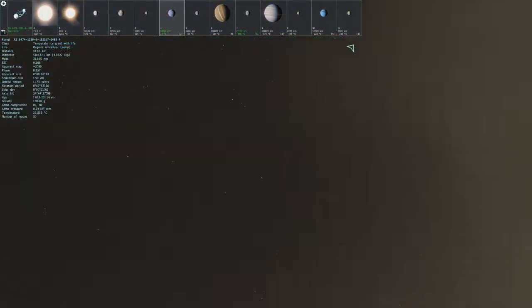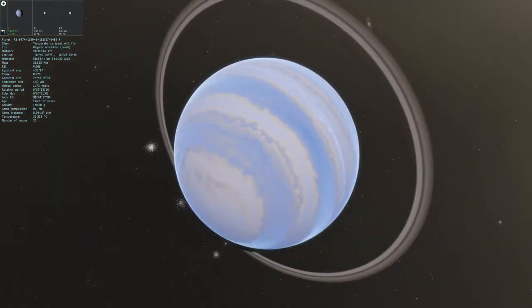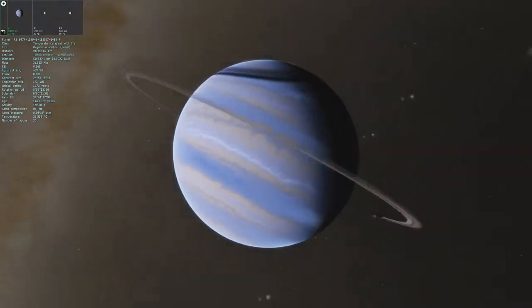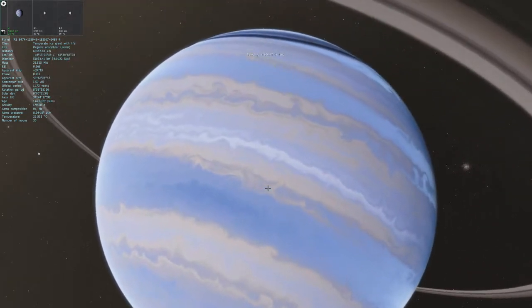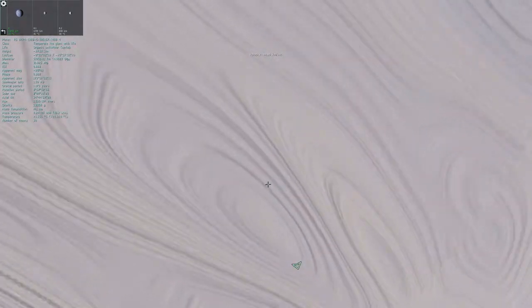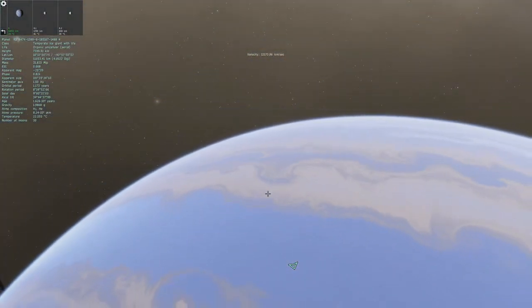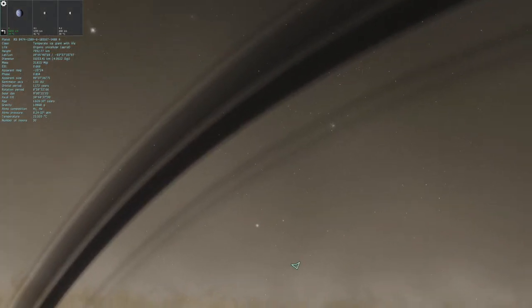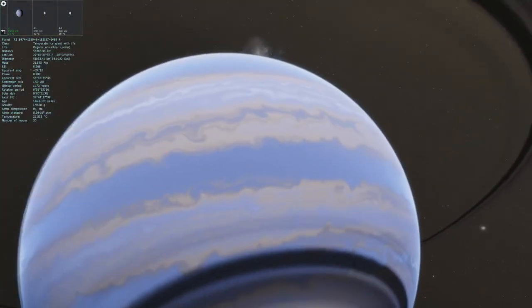And we got this other planet with life, which is one of these ones. Like, what could be living in a gas giant? I mean, if the incredibly insane winds on this gas giant aren't going to kill whatever life exists on here, the radiation would probably get to it. I don't really understand it. I imagine it's aerial-based life, like some type of spores maybe?